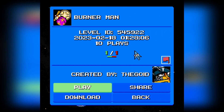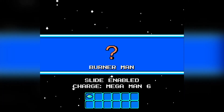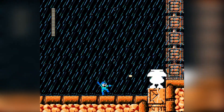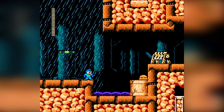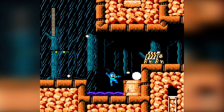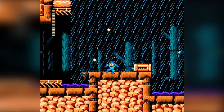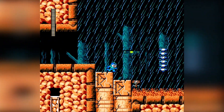I'm actually gonna do one more level before I move on to JetHawk's requests — Burner Man, with an ID of 54-59-22, 10 plays, and a score of 1 to 1, so all in all it evens out to zero. My Buster is the only weapon for this level. We've got rain again. Maybe my computer can handle the rain better in this level — in Whirlwind Man there were a lot of moving parts in addition to the rain.